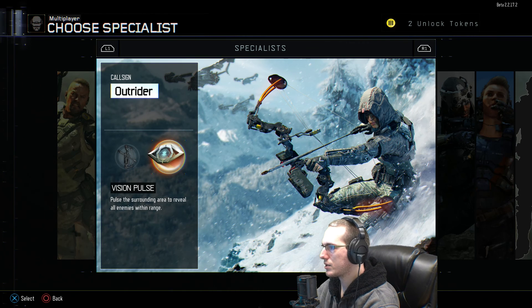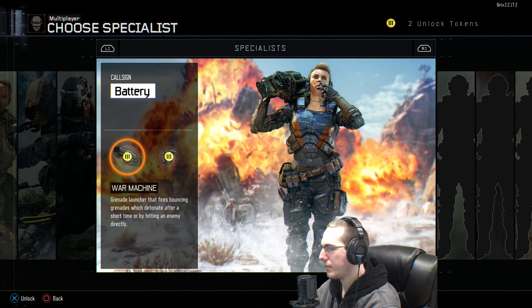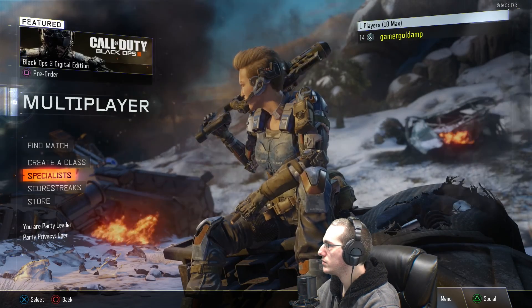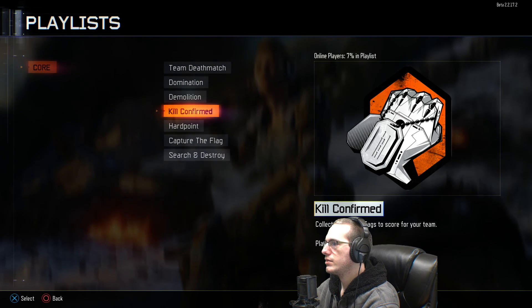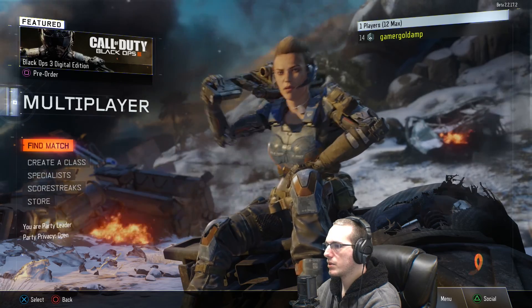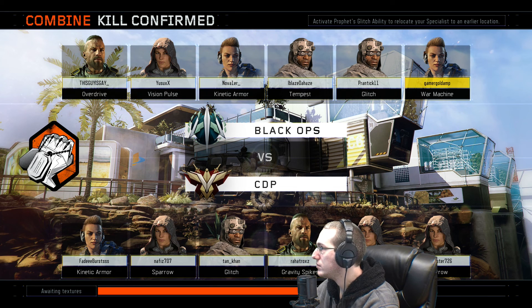I only have two unlock tokens available. Looking at the battery specialist — 'charge shot: weapon that fires an arc of electricity.' Yeah, that's what I got hit with earlier. Battery reporting for duty. I'm gonna go ahead and do another kill confirmed. This is definitely different from what I usually put on my channel, but I enjoy Call of Duty.